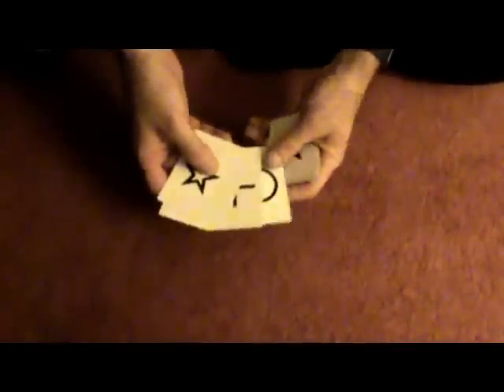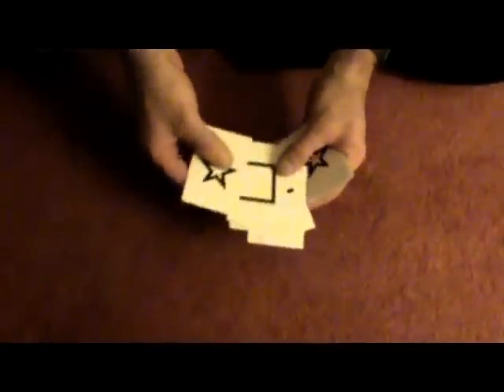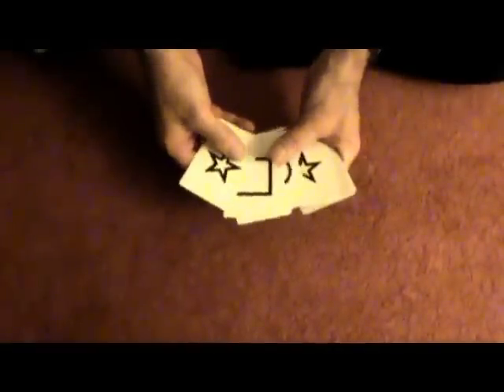And now the tutorial. ESP cards are set up in a specific order: circle, cross, wavy lines, square, star. They're repeated in the same order throughout the deck, 25 times. What you want to do is take one set out — a circle, cross, wavy lines, square, star — and throw that set out, so you only have 20 cards. Do a little overhand shuffle, and when you do an overhand shuffle, this does not affect the order whatsoever.